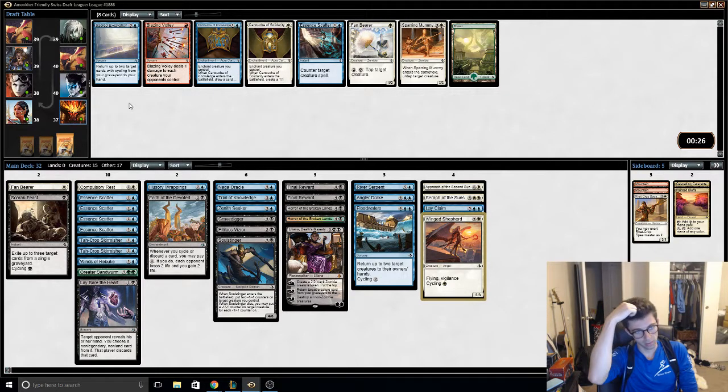Is that better than Essence Scatter number 5? Fanbearer — yeah, I don't want 2 Fanbearers. They're 2 mana intensive. Scatter number 5.